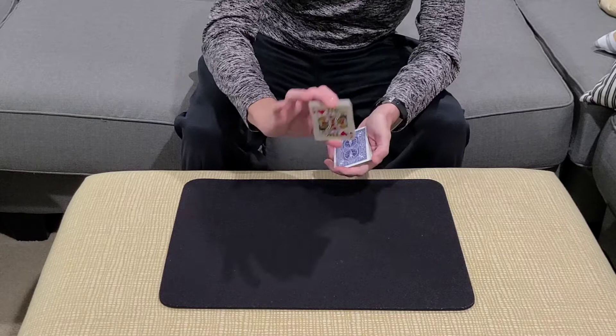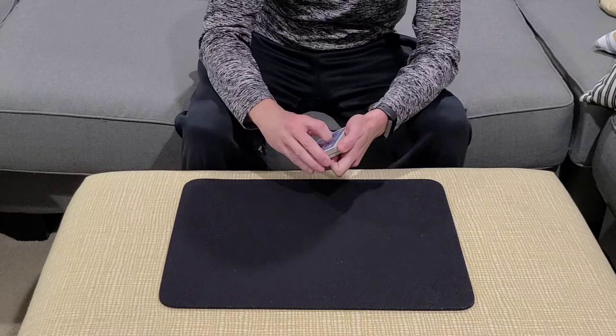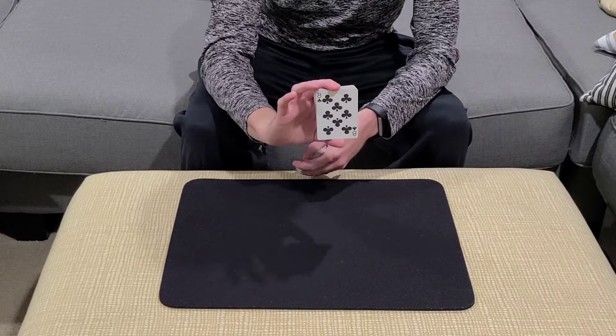Spectator number one, as I riffle down the edge of the packet, if you would just call out stop. They're going to say stop, take a look at and remember this card — this will be spectator number one's selection. You would then turn to spectator number two, ask them to call out stop. They're going to stop you and take a look at this card here. This is spectator two's selection.